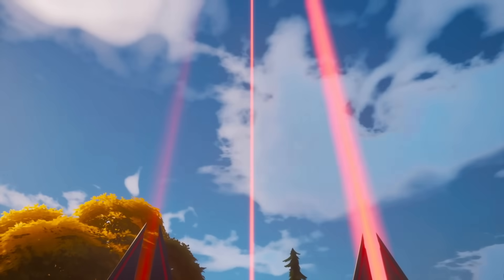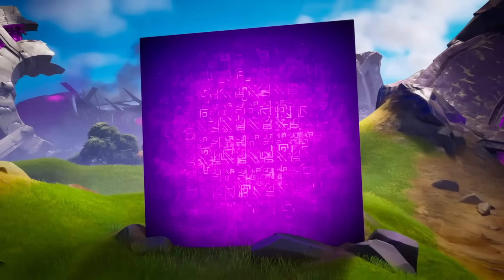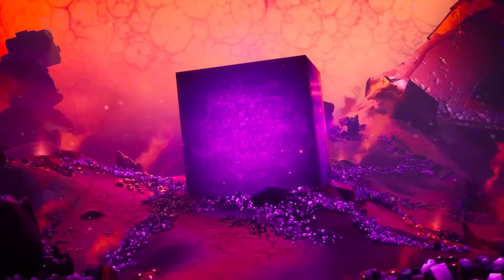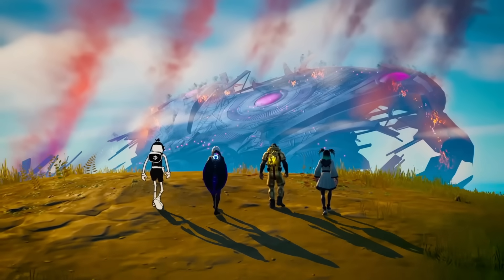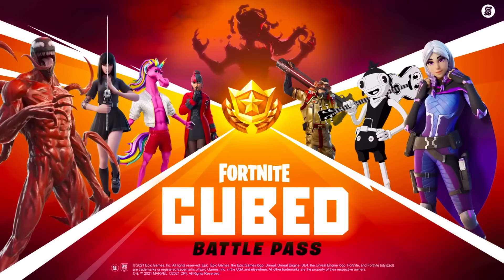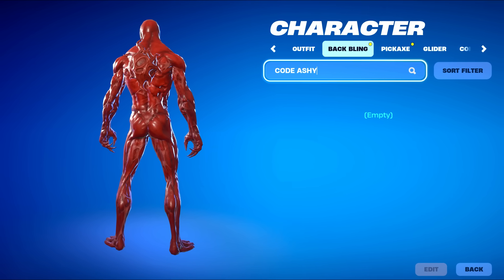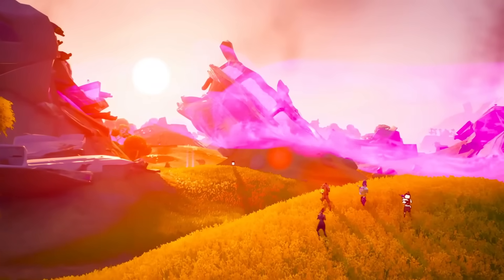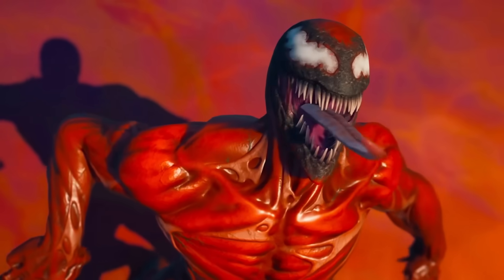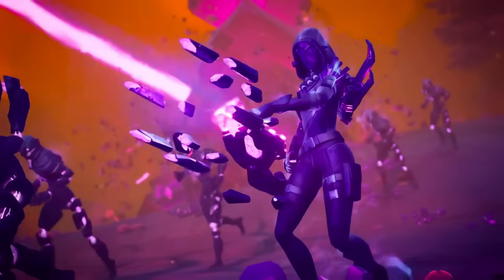Another great item to have in the locker is the Carnage skin. This is another Marvel Battle Pass outfit from Chapter 2 Season 8. Technically he's owned by Sony but he's a Marvel skin and Disney owns Marvel. It matched the theme of the entire season and also came with a spray, glider, contrail and Bat Bling. I haven't seen many people talk about this because Chapter 2 Season 8 wasn't one of the best seasons, but if you managed to get the Battle Pass and the skin, that is a win.